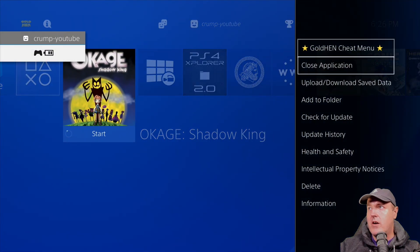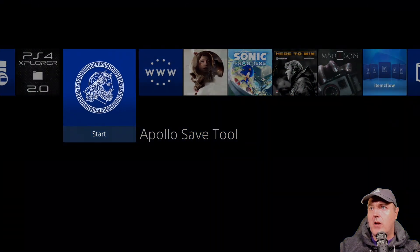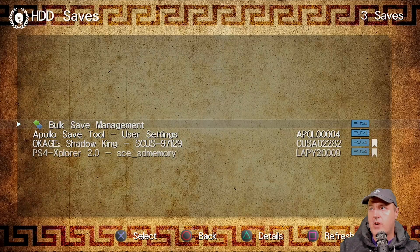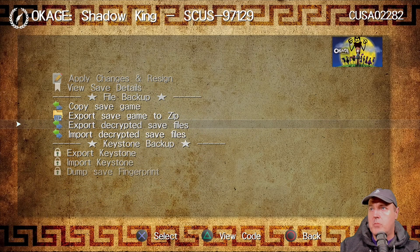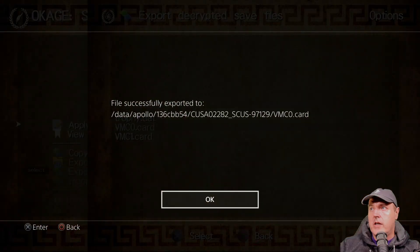We're going to select save in file one — saving complete — which means that is everything we're going to need from that instance of the game. Now you will need a Polo save tool. If you haven't used this before, it's very straightforward. We're going to begin by going to hard disk drive saves, and there is the save game. We're going to go to export decrypted save file.